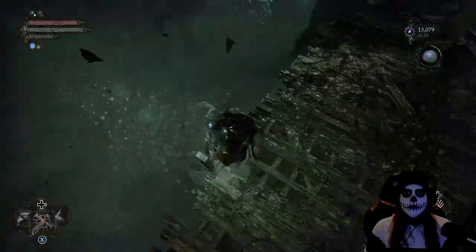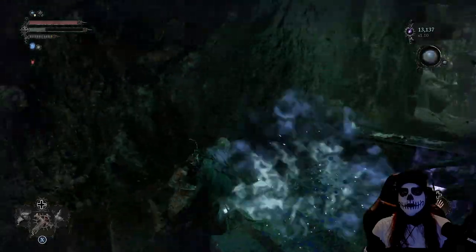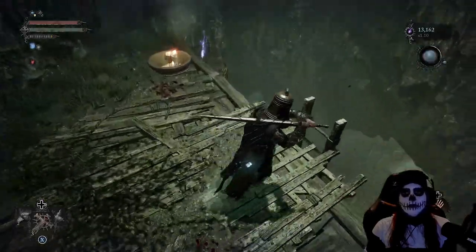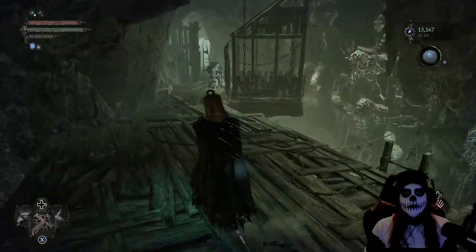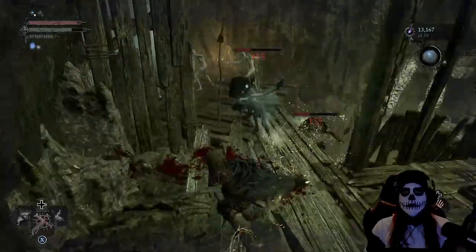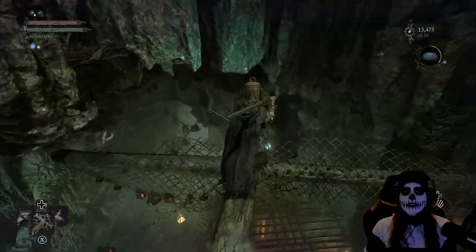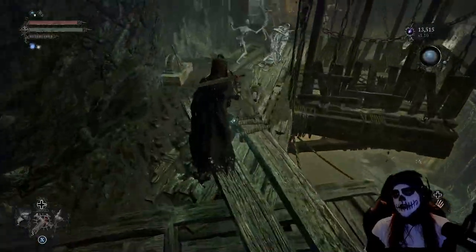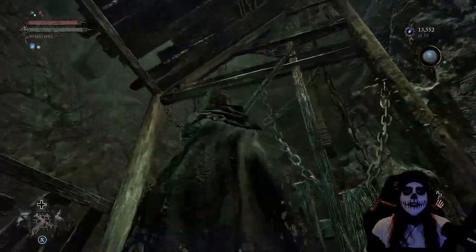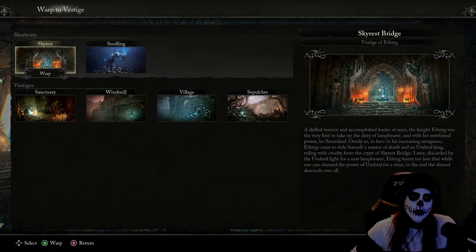Heading down from here there are more locations where you could put a checkpoint, but I would not suggest it just yet. Down at the bottom right, just run and jump on that lift because it's going to go straight up to the bell room vestige point. You might as well jump on that lift and go all the way up so you can rest up and have this location easily accessible for going back down.